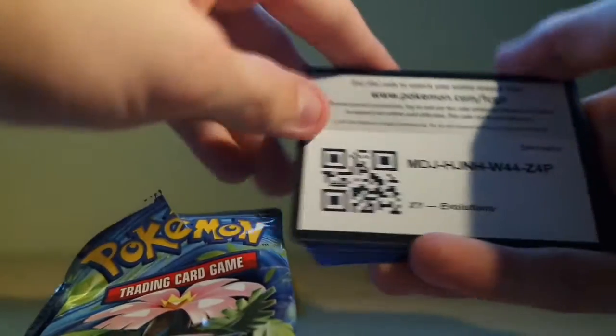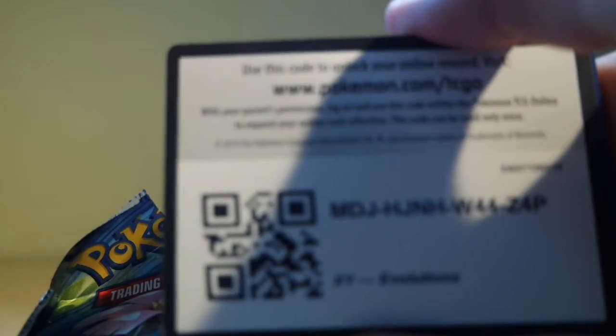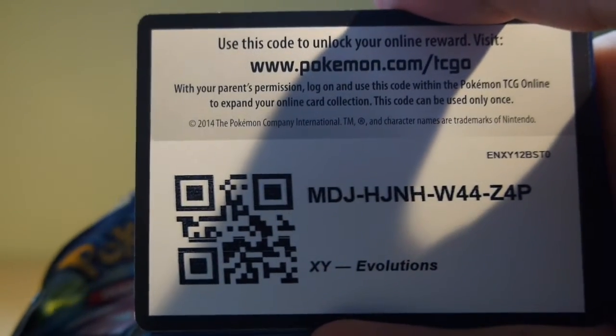I already see some cards. Here of course are the codes — I myself do not plan on using them, so feel free to use them. For the Evolution packs, the first three cards go in the front, and we shall see.